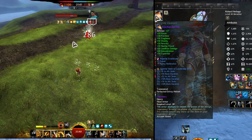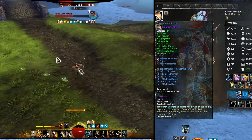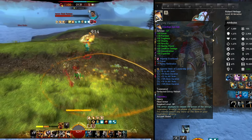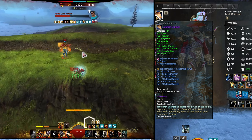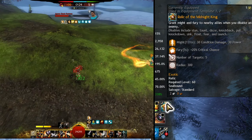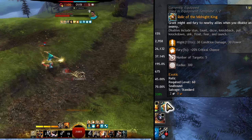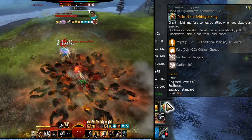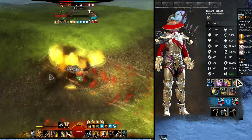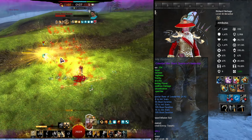The gear is full celestial because you want to be doing condition damage with the longbow and power burst with the hammer. The boon duration is great because we want to be stacking might, and we've got stability and other boons we want as well. This is also enabled by the Relic of the Midnight King, which gives you fury whenever you disable an enemy. You can also take the Demon Queen relic for poison on disable, but the Midnight King feels better for the hammer portion since you get crits that deal quite a bit of damage when you have might.